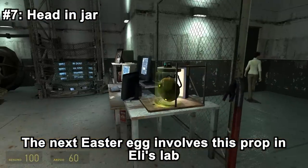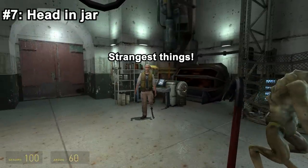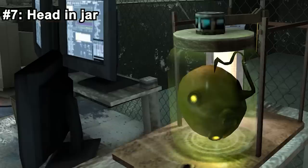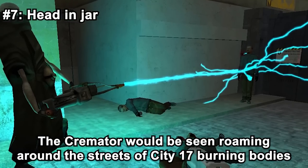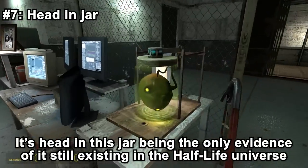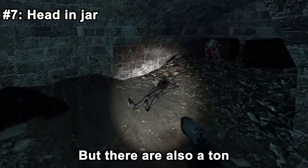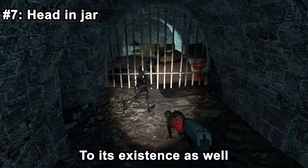The next easter egg involves a prop in Eli's lab. Eli will remark about it if you interact with it, telling you how the little round ball inside is actually the head of a cut enemy — the Cremator. The Cremator would have been seen roaming the streets of City 17, burning bodies that lay around. There was also a planned fight against one, with its head in a jar being the only evidence of it still existing in the Half-Life universe — though there are also a ton of burnt bodies in the canals, which are probably a reference to its existence.